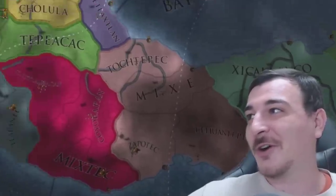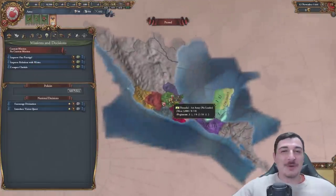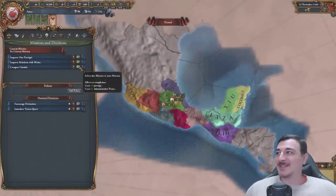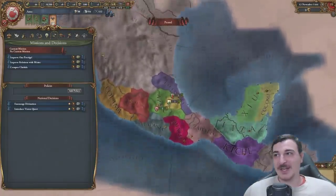Don't even get me started on the mission system. This is the mission system, guys - we don't have any cool mission focuses. We have this. This is the agenda from the estates in the current version - they basically ported the old mission system to the agendas. And yes, the estates don't even exist in this version of the game.